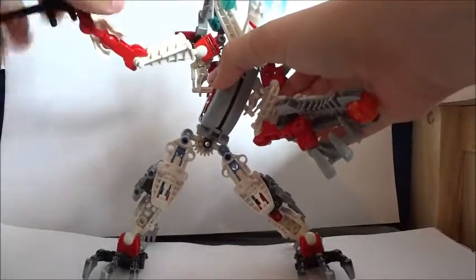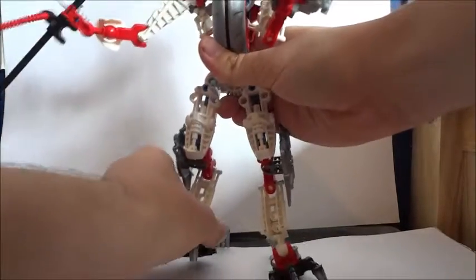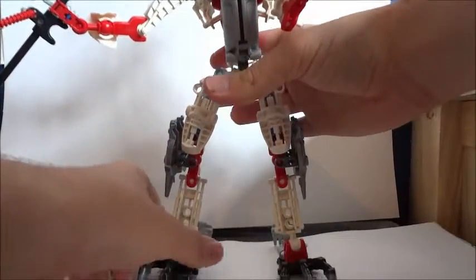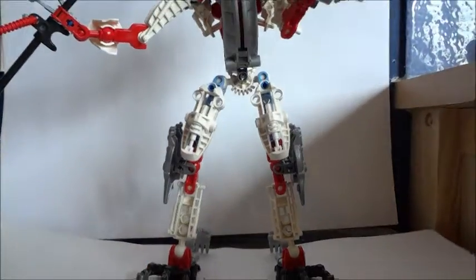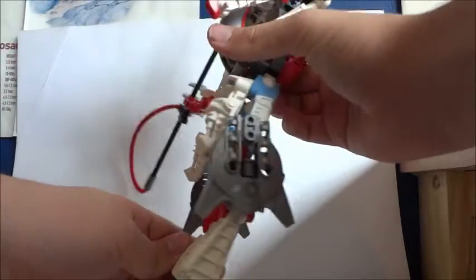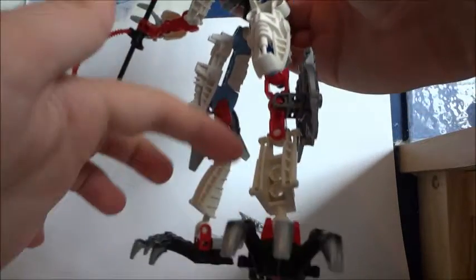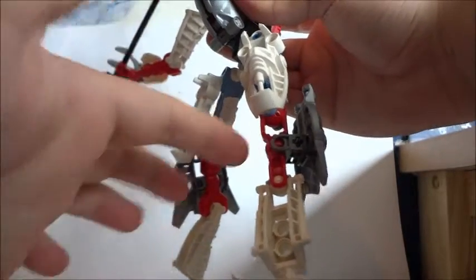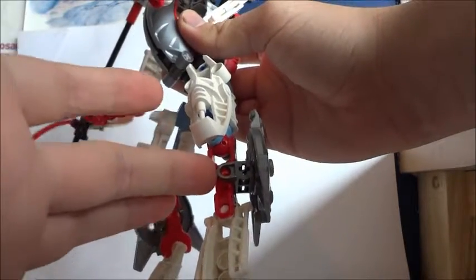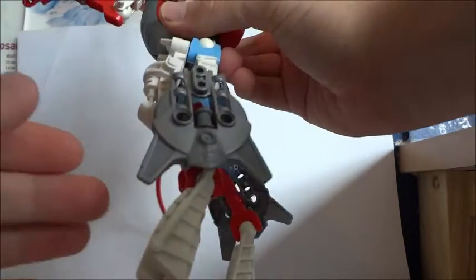His leg construction is a bit different — it gives a lot of height, which I couldn't really capture on this camera. This is him at full height; as you can see, he's disappearing out the frame. He's quite tall. Essentially it's a three-part leg: you have the lower leg, which is a Metro piece; the middle leg, which is the extender — a CCBS elbow slash knee piece; and then the upper leg piece.